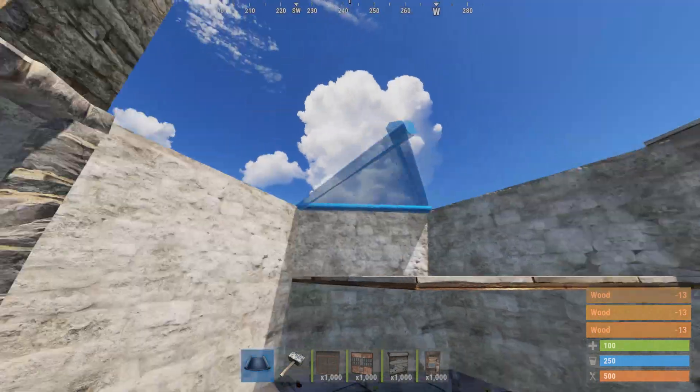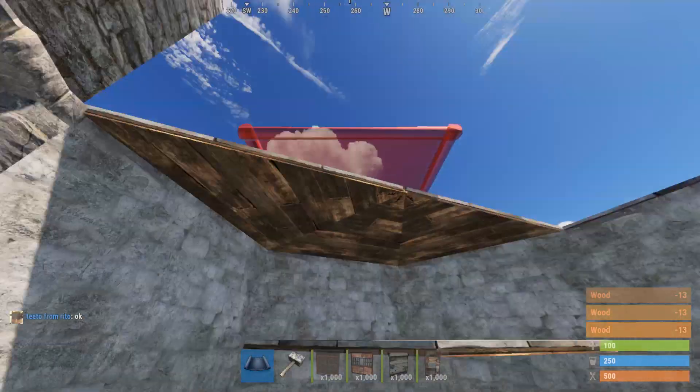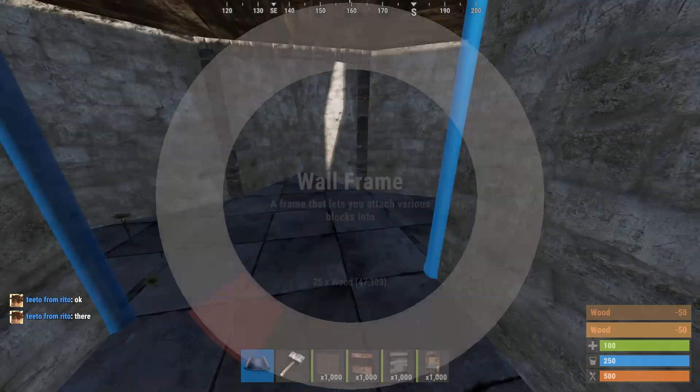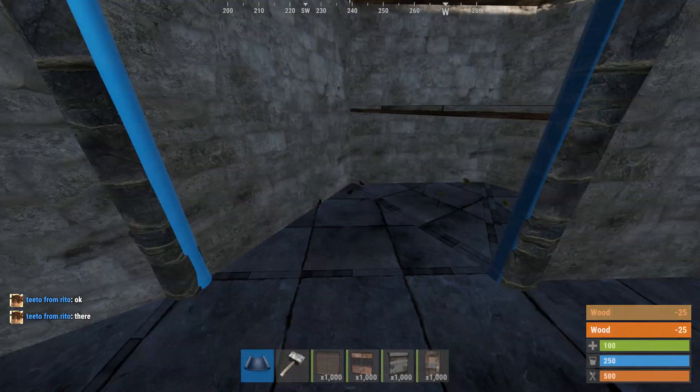Let's chuck a roof on top. Now we're going to put a wall here, a wall here, a double door frame here, a double door frame there, and there.